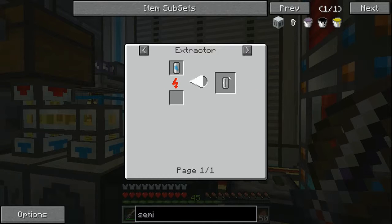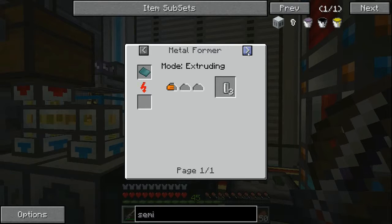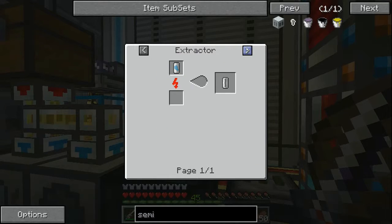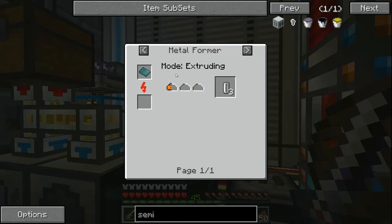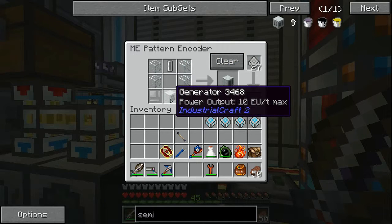We don't know how to make empty cells yet, so that might be a problem. We're going to need an extruder or a metal former. Yeah, we're going to want a metal former — that's fine, we can get one of those.